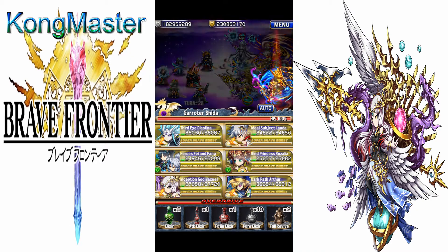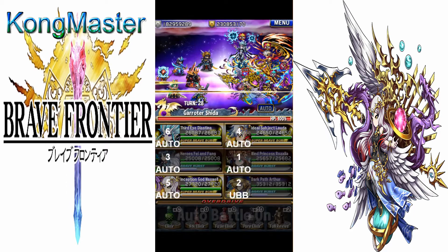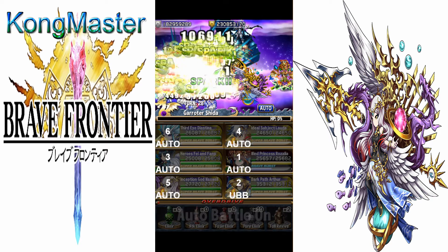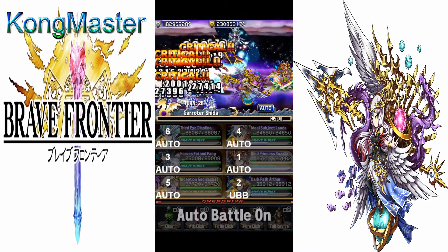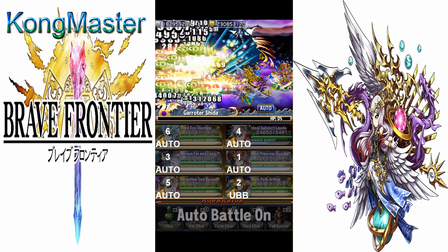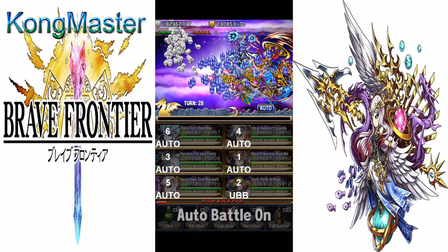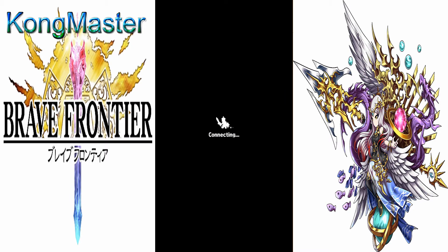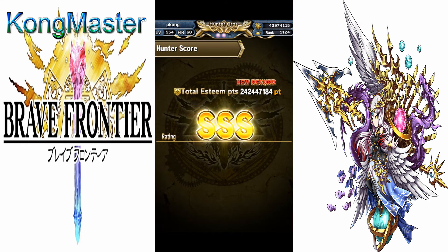Using the last SBB here to buff everybody's attack, and yeah guys — the damage output using double UBB and being able to attack again with SBB and UBB is just ridiculous. So yeah guys, that's how you use your Arthur friend — take advantage of it! I hope this video helps you all. Enjoy, stay tuned for more, and peace out guys.